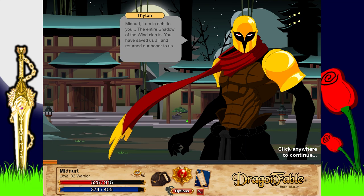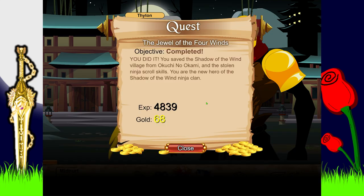Too much dialogue - and Kuchi no Kami is dead. Tython says: 'Midnerd, I am in debt to you - the entire Shadow of the Wind Clan is in your debt. You have saved us all and returned our honor. You returned our stolen scrolls, defeated the thief, stopped our village from being destroyed, and stopped Kuchi no Kami from using our own ninja skills against us.' Tython adds that if Honda was awakened they'll deal with that when the time comes. The clan is at my command - every man, woman, and child will come to my aid. I have proven myself a capable and loyal ninja of the Shadow of the Wind Clan. 'You honor us with your friendship. You have our eternal respect and thanks.'